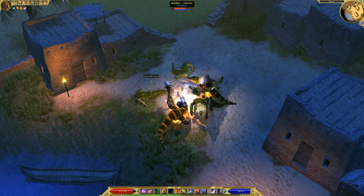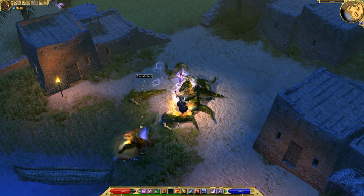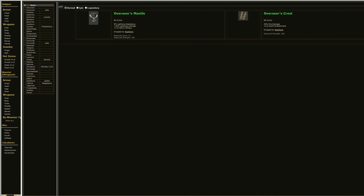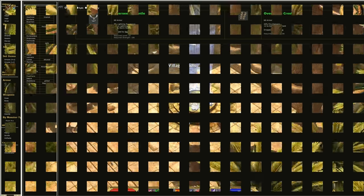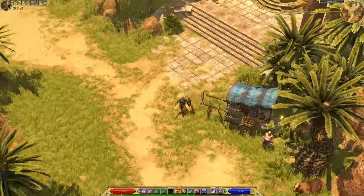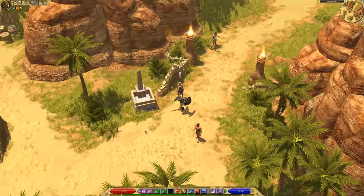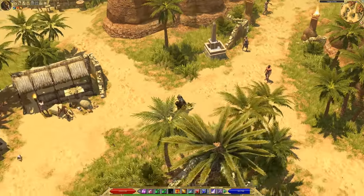Moving on to Reptilians. They only have two Monster Infrequents, but they're pretty good. Overseer's Mantle has plus one to Storm Nimbus and increased Lightning damage. Overseer's Crest has plus two to Earth Enchantment and increased Fire Damage. This is the item I'm looking for. I'm using Earth Enchantment to supplement the damage of my Throwing Knives, so this would be a perfect fit for this build.